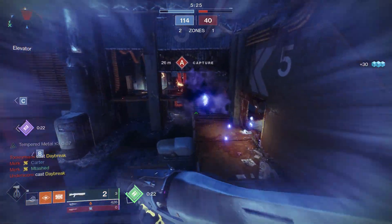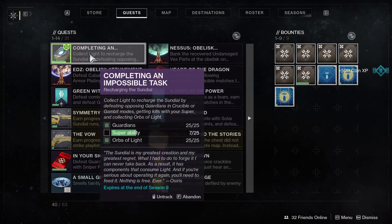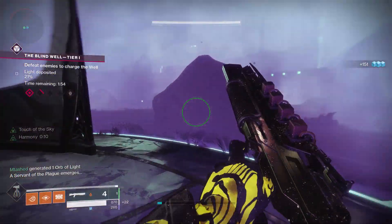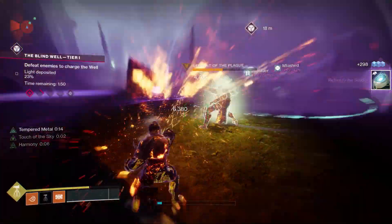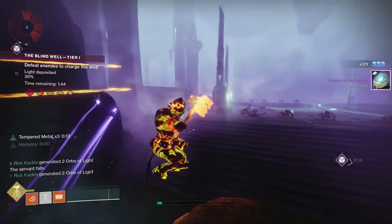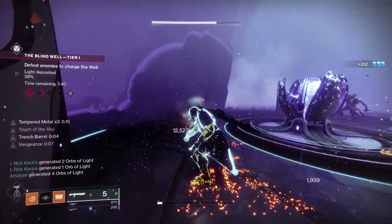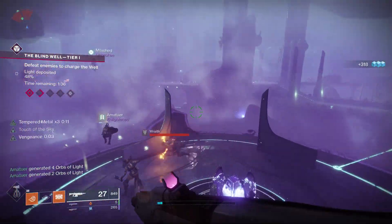Unless you're absolutely slaying out with your super, you may have some more super ability kills to get. For that part of the quest, I'd recommend going to the Blind Well in the Dreaming City — that gives you access to a ton of enemies and a ton of supers. Every time you pick up one of those orbs in the Blind Well you instantly get your super back, so you can slay out and very easily complete that last step.